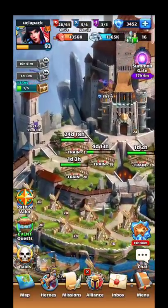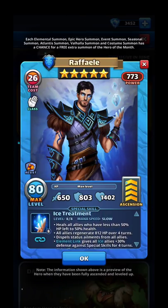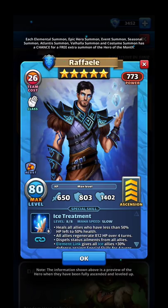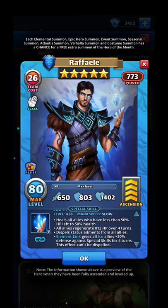It's UCLA Pack here. Today I wanted to talk about the new hero of the month, Rafael. I think I like him, though I'm not too sure yet. The only thing I'm hesitant about is his mana speed is slow, but his special seems pretty good. I've been needing a blue healer, and his heal is really good — he's almost like Viv for blue but a little better.